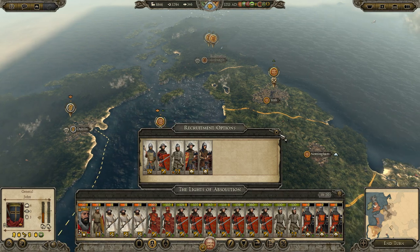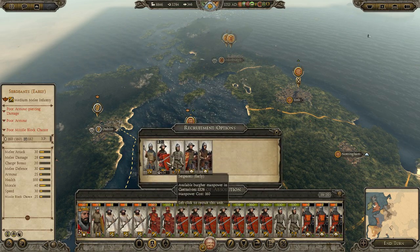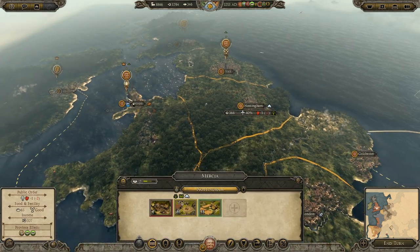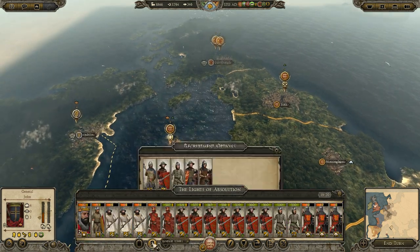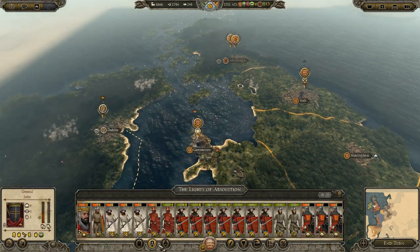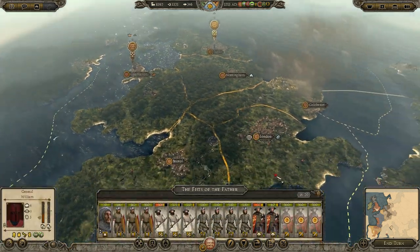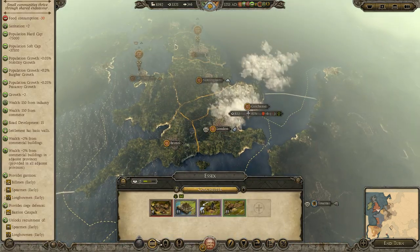I've got 16 in total plus the 19, so that's fine. We need to replenish anyway — it's going to take four turns, which is a long time. We can go for more knights but we need spearmen. We'll probably move back and stay here to replenish. We'll be sieging, so that's fine — we'll get some spearmen later. We have billmen anyway, so we're just recruiting now and we can still afford it.